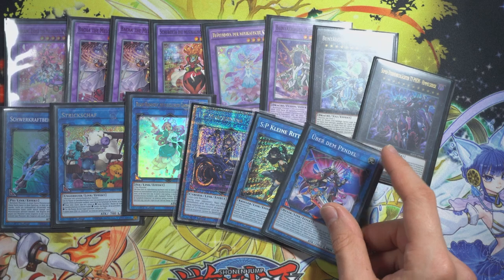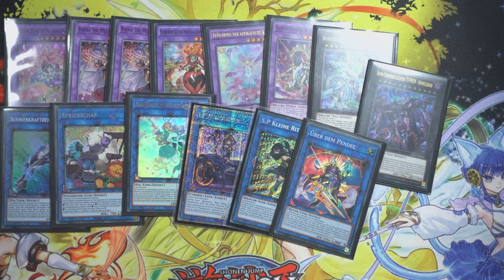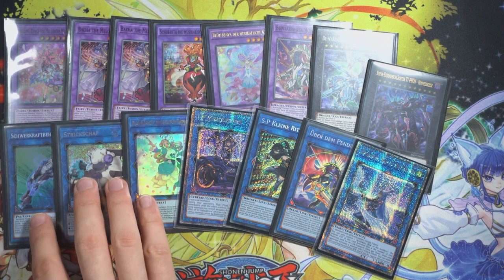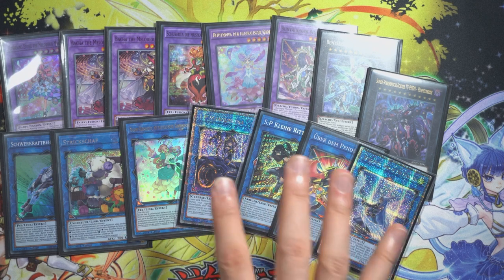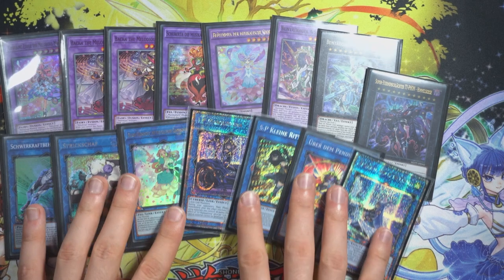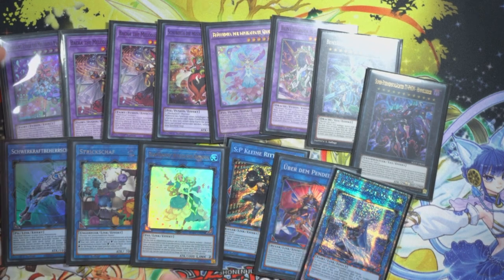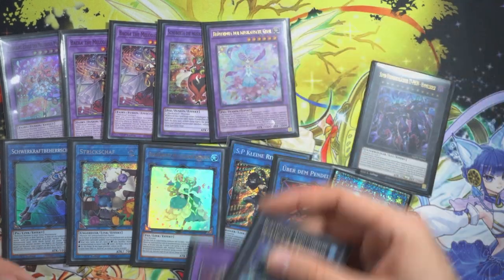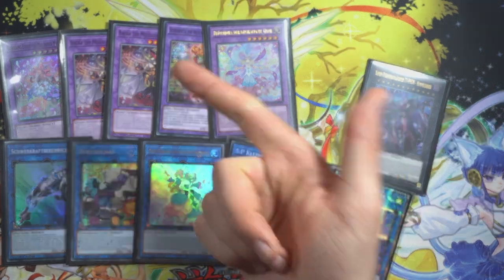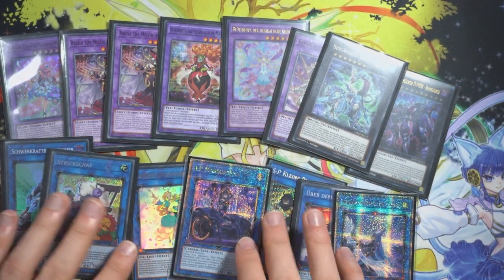Generic links: IP Masquerena and Beyond the Pendulum — or is it Exceed the Pendulum? I always mix those up. There's a line where this comes up to go into a two-material Apollousa, but we can also make bigger Apollousa very easily. You have to be careful because some melodious cards lock you into melodious monsters, so not all generic links are always live. Maybe we don't need IP and instead play a second Babuska — completely valid. I'm not the expert here; I want to share and learn from you as well.